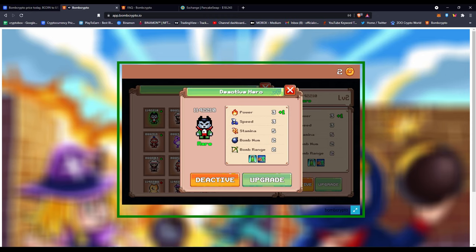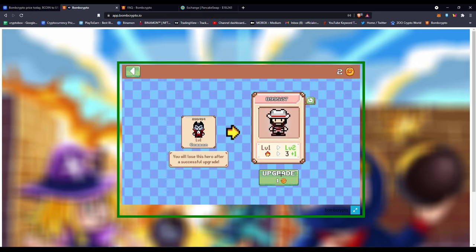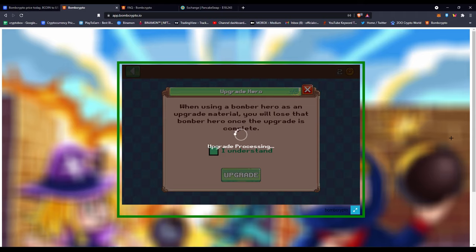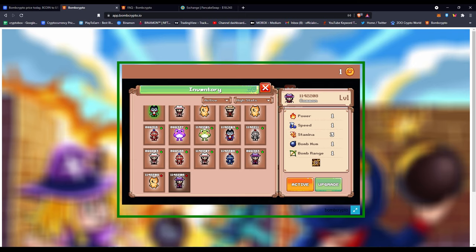Interestingly, this rare has almost the same stats as one of my commons — bomb number and bomb range are both one, and stamina, power, and speed are all threes, compared to three, three, five for the common. I'll upgrade this common using a random burner so the power becomes four, equivalent to that rare I just upgraded. Regarding withdrawals: you need a minimum of 10 BCOIN to withdraw and they take a small three percent fee.